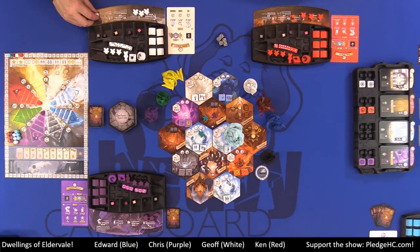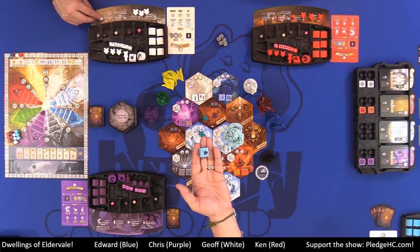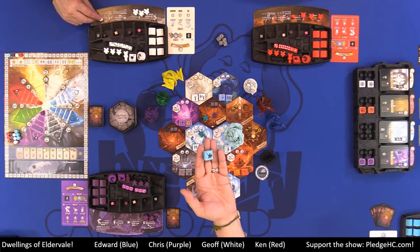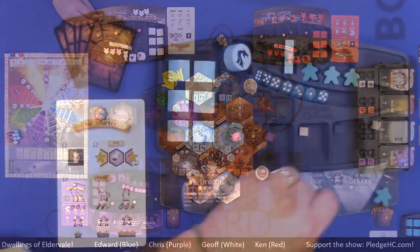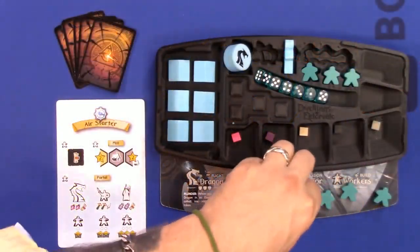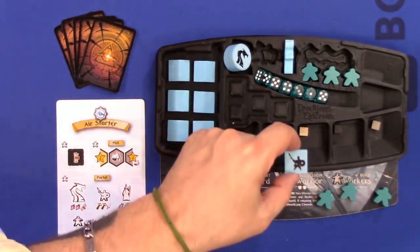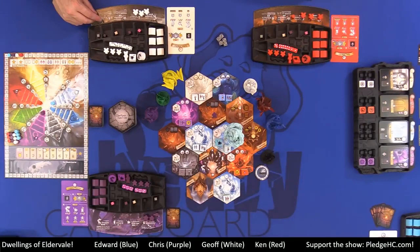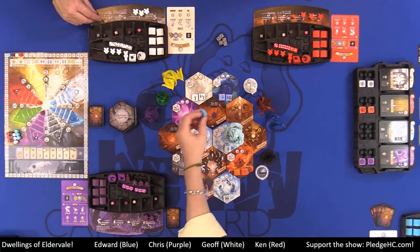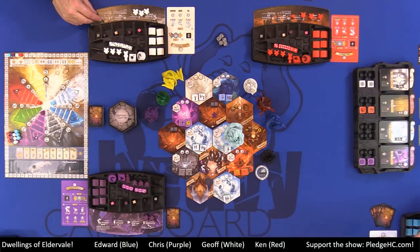Last but not least is the warrior, and the warrior has aggression. So even if it's their first placement, you may place in an occupied realm. If I had already acquired my warrior, I could choose to place him as my first placement directly into a realm with a monster or another player. Or, of course, I could place in an unoccupied realm. That is the warrior's special ability: aggression.